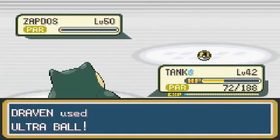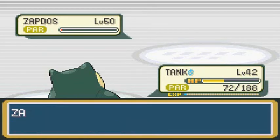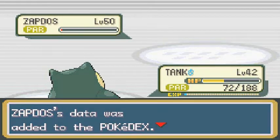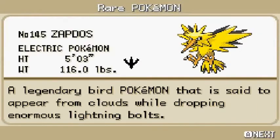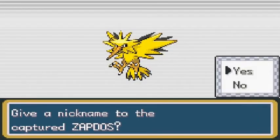Stay in the goddamn ball. There we go — yes! We got it! Zapdos is finally caught. Zapdos, the electric legendary bird Pokemon, said to appear from the clouds while dropping enormous lightning bolts. And also an asshole Pokemon.